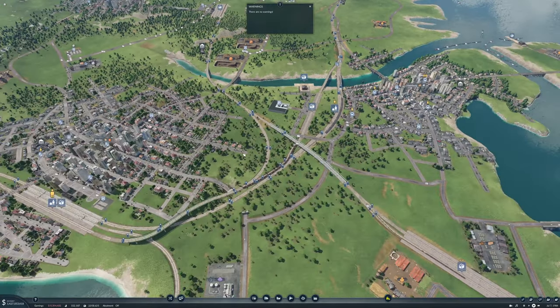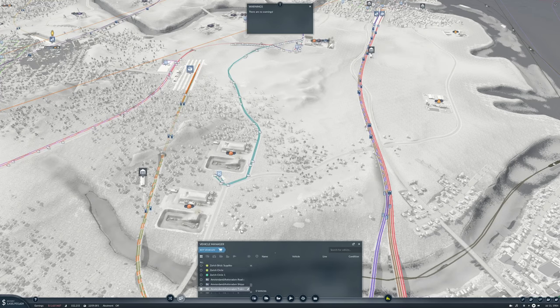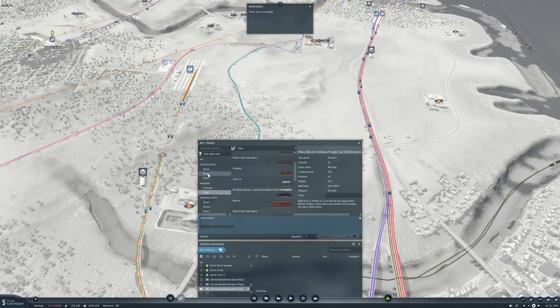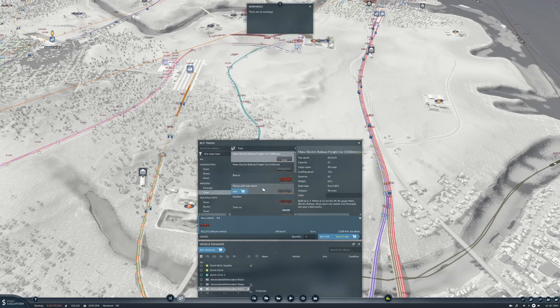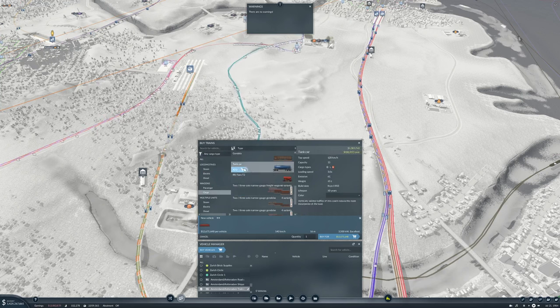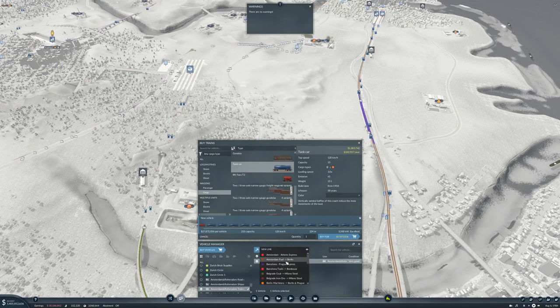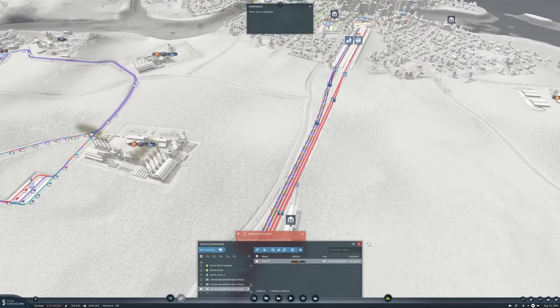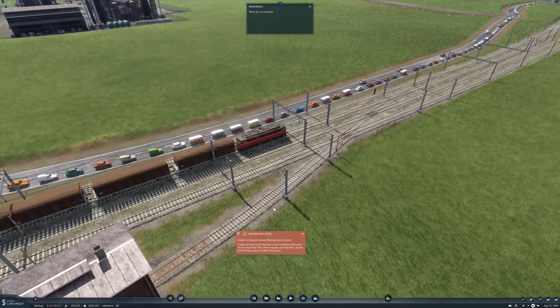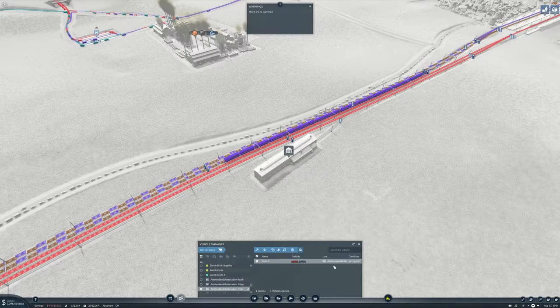Now we need a new fuel train. Buy vehicles, electric. We'll go with this one again — it's the most appropriate. Tank car. I don't think we need it to be max capacity, so let's do something like that. Buy and set it on Amsterdam fuel to Berlin.